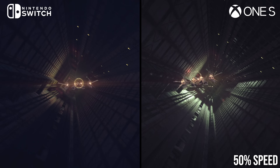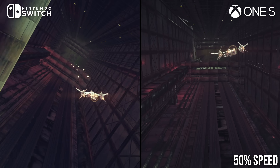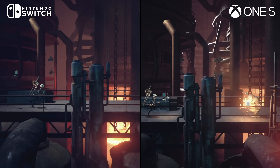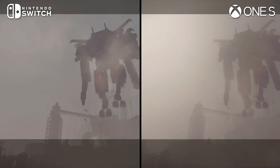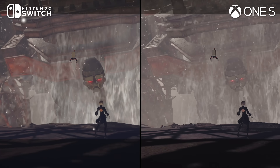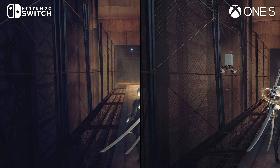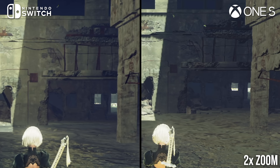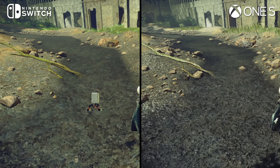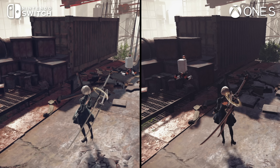Lighting has been simplified to some degree. This is most clear with respect to the game's dynamic light sources, which are often stripped back or removed. In particular, most of the point lighting in background areas has been removed. Volumetric lighting also appears to be absent on Switch, or at least significantly scaled back. There are also some pretty significant differences in ambient lighting at times, though tweaks to the global illumination system present on last-gen consoles — or possibly its removal — may be to blame. Most of the time, however, the two versions do look fairly similar in this regard.